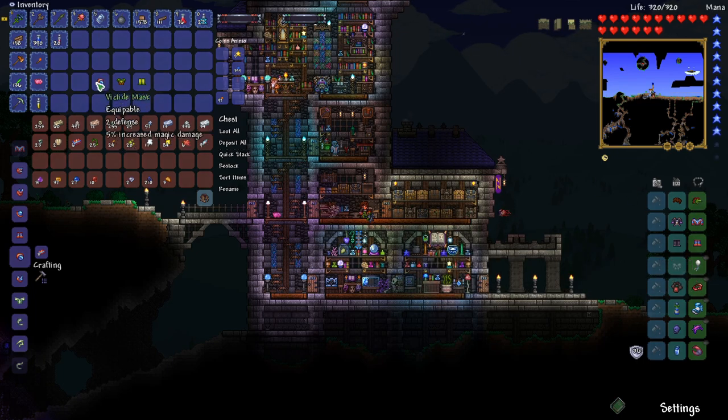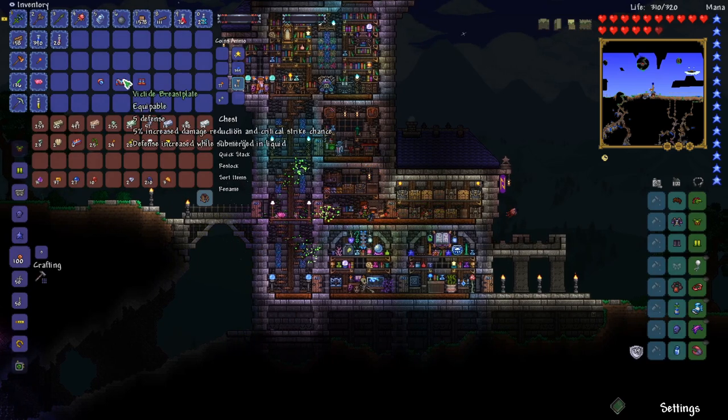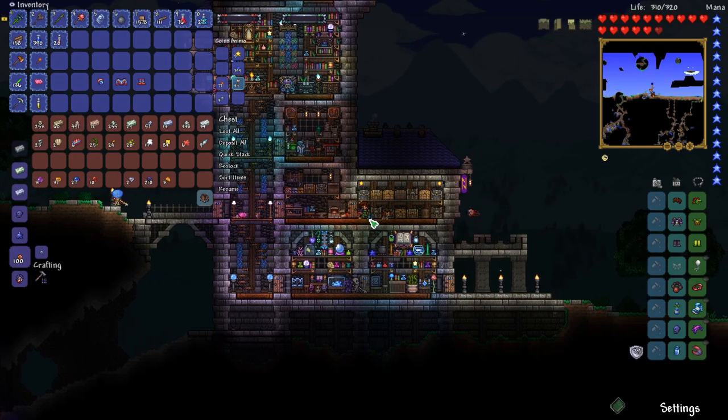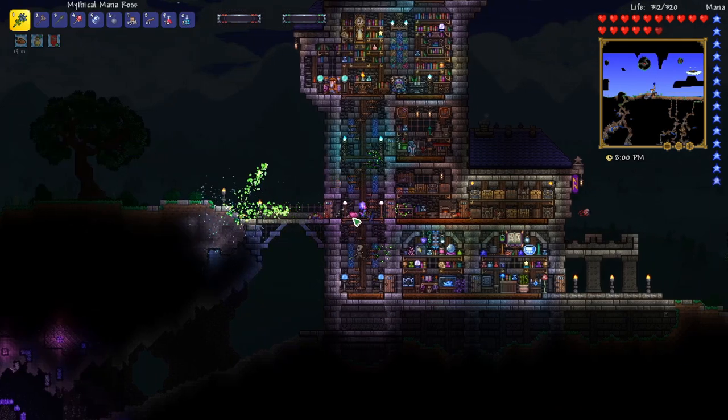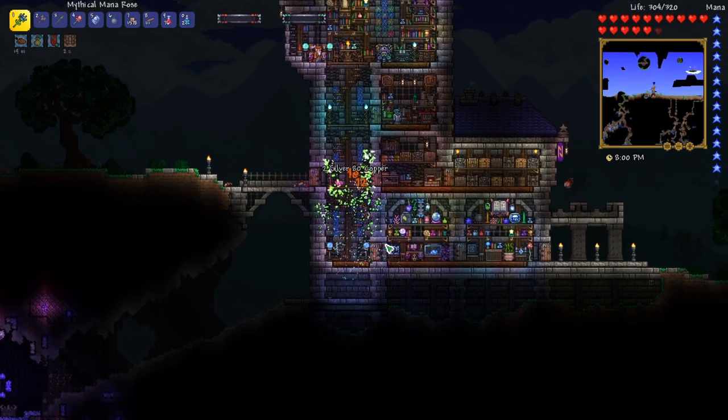I think jungle armor might actually be better. So for now, I'm going to put my Victide away. The jungle armor gives us so much mana reduction that I think it's going to be pretty useful.